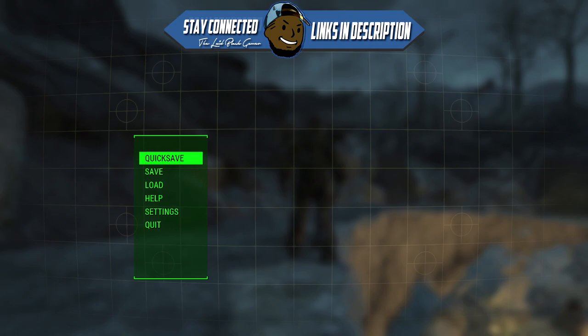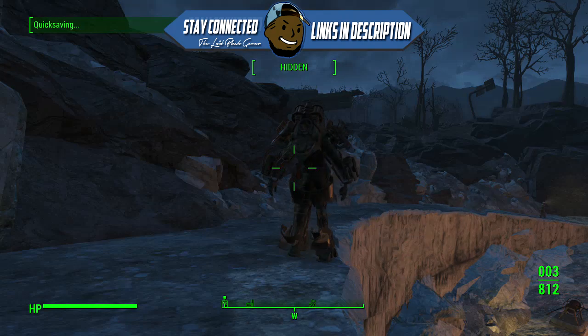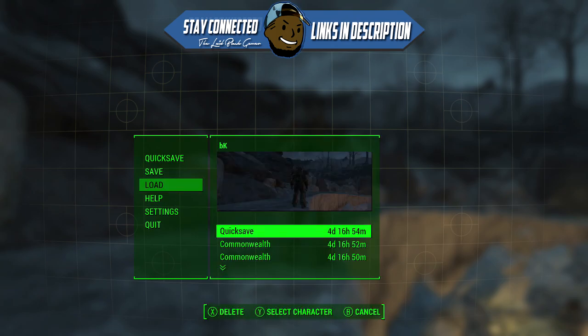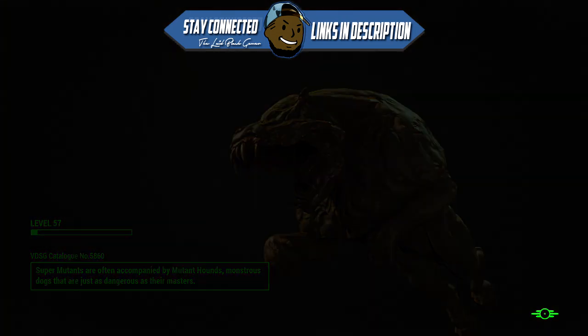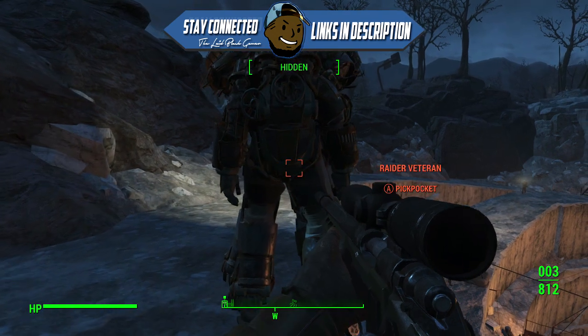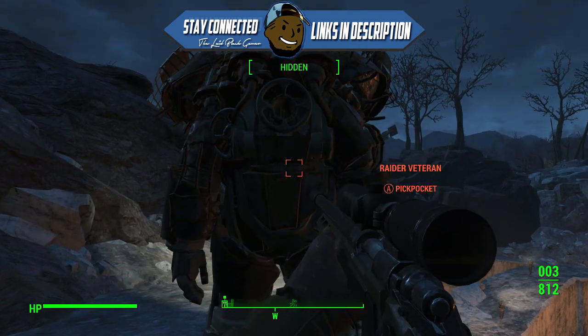If you get it correctly — take his fusion core without him seeing you — you can quick save it and then just load it back up. What that does is once you save it, he will duplicate inside his armor, and once you load it back up it will load and you can take both suits. So you just want to quick save as soon as you take his fusion core, if you successfully did it without him seeing you, and then load it right back up.